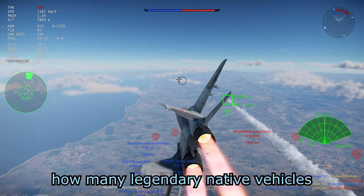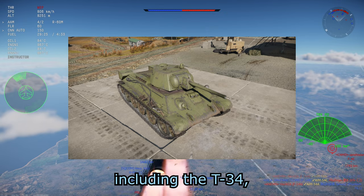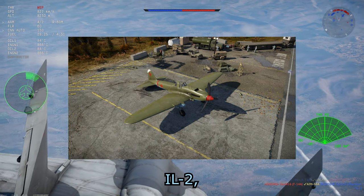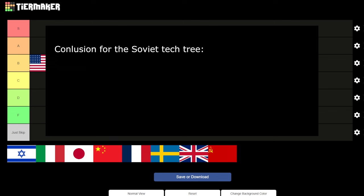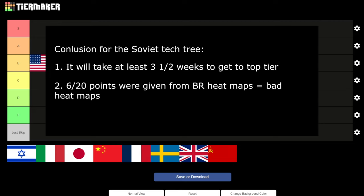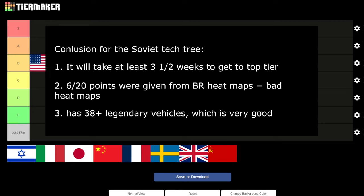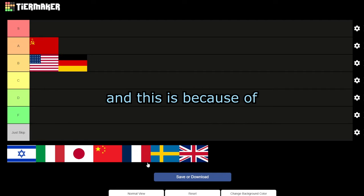The Soviet Union has 38 plus legendary vehicles, including the T-34, IL-2, BMP-1, and more — a lot of vehicles that players would love to get. Conclusion: at least 3 and a half weeks to top tier, 6 out of 20 from BR heat maps, and 38 plus legendary vehicles — very, very good. I will place the Soviet Union at A tier. The only thing keeping the USSR from S tier are the very bad heat maps.